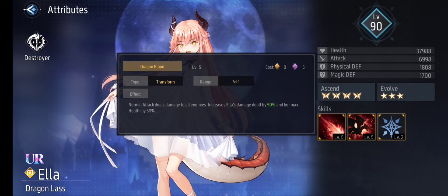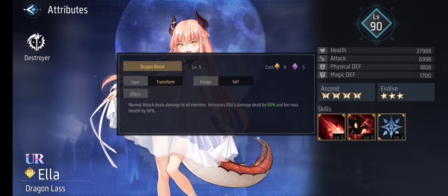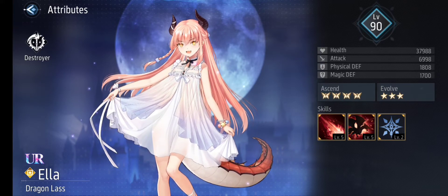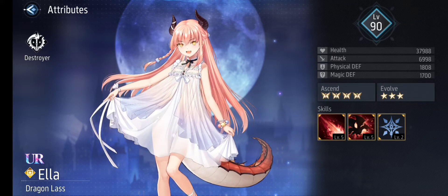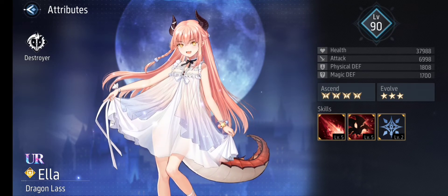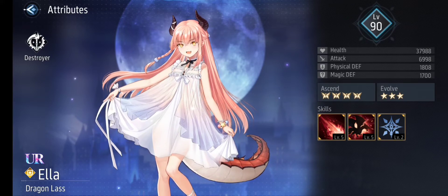In dragon form, normal attacks deal damage to all enemies, increases Ella's damage dealt by 50% and her movement speed by 50%. This is why she is very terrifying in the Chronospace duel. I've encountered her most of the time and I'm losing, though I manage to defeat her a few times. Also, there is a new thing in Revive Witch 3.0 — I can immediately enhance a doll more quickly than ever before, which is amazing.